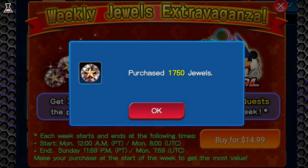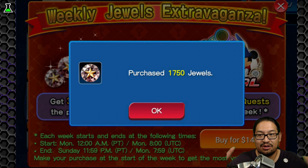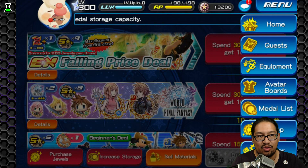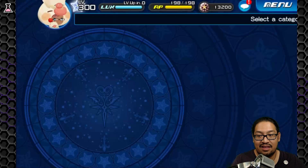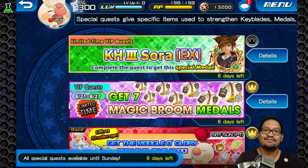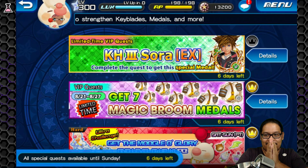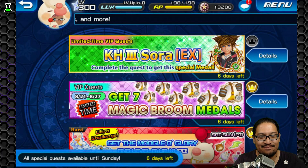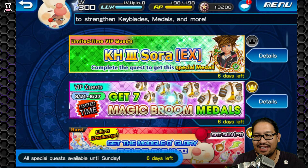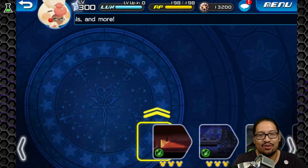We are getting those extra jewels right now, guys. So I just purchased it — you guys just saw. And someone just said objectives came pre-completed without giving brooms. Let me see. A lot of people are saying they're pre-done. Is it because we got the text thingy? Pre-done. No rewards. Let's go check — maybe they're in my inventory.